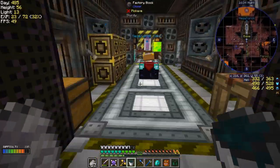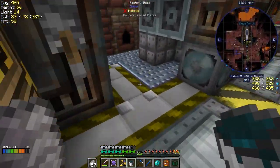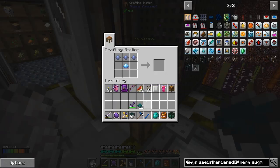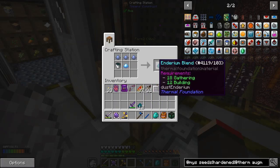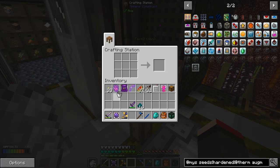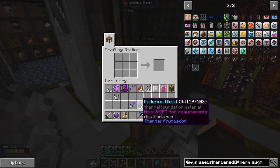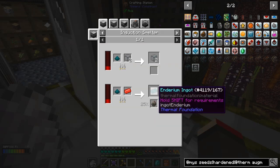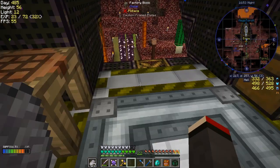I'll have to try that again with the other crusher, just to be absolutely safe. We click that into there and we get this - we've now got 16 dust. We have to turn it into ingots to make the seeds, so let's do that.